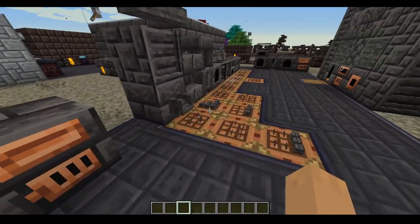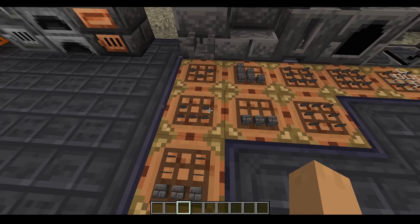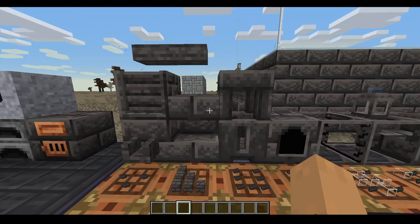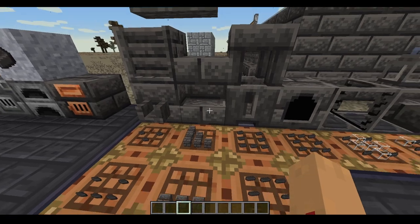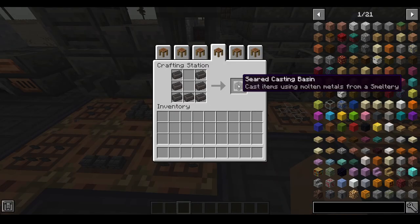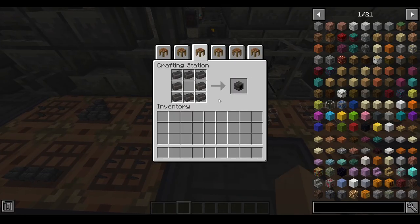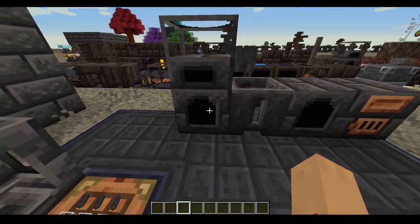These seared bricks can be used to make things like a faucet and a channel. They can be turned into bricks like normal bricks and make stairs and slabs. You can also make a casting basin and table, as well as important things for a mini smeltery.